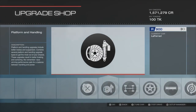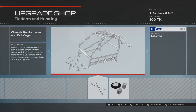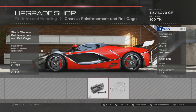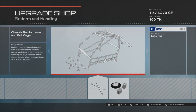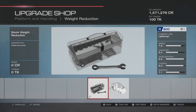For platform and handling, there are no engine upgrades at all — you can't upgrade the engine whatsoever, it's as good as it gets. For platform and handling you've got two options. Roll cage — we haven't gone with a roll cage because it adds quite a bit of weight and actually makes the stats worse. Weight reduction — we haven't gone with weight reduction either, we've left it totally stock.